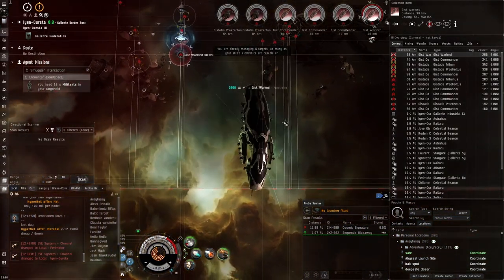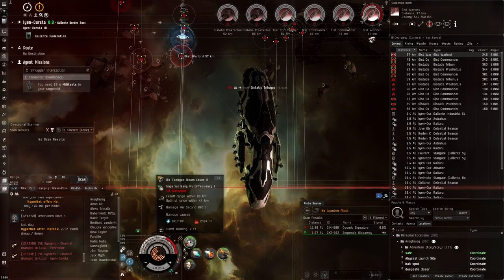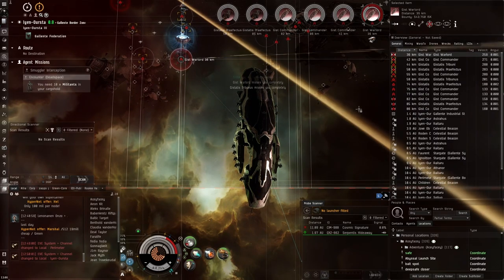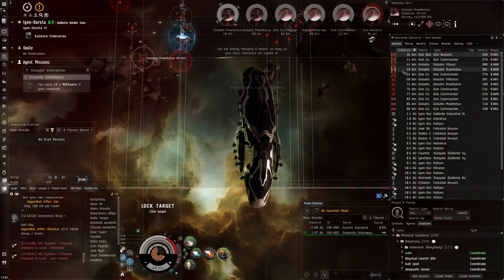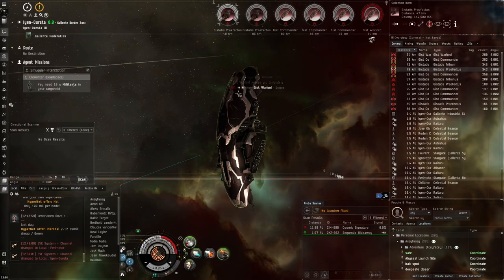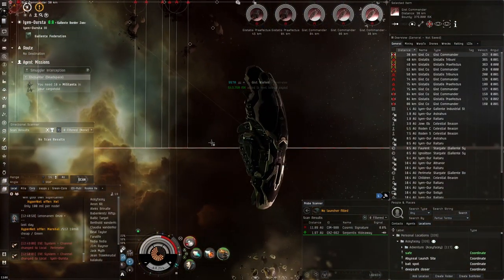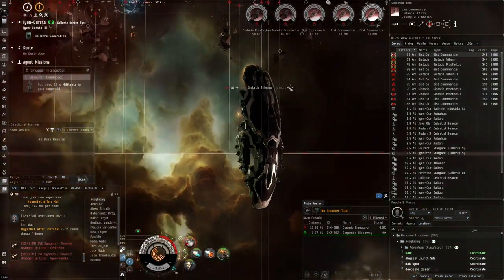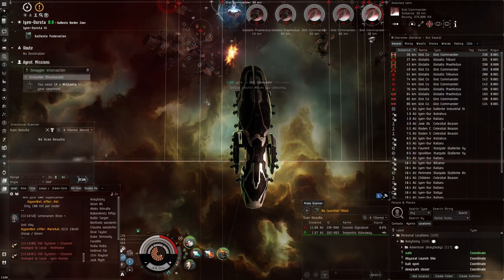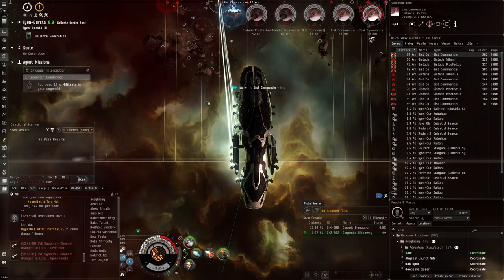This guy's getting pretty close but he's also going down pretty fast. Our cycle time is very long with the tachyon beam lasers - that's just their nature. If we were using pulse lasers we might have a better time, but we'd need a lot more tank because we'd have to be much closer. Brawling with an Oracle sounds quite unorthodox because this is commonly used as a sniper platform, or more commonly as a bashing platform for structures.